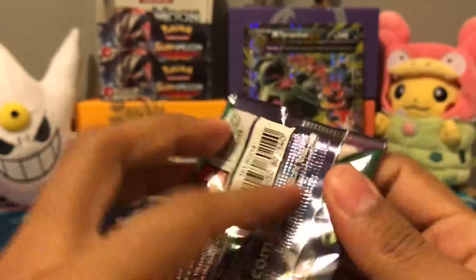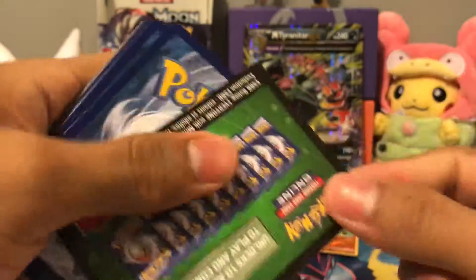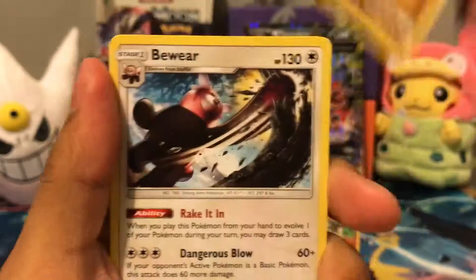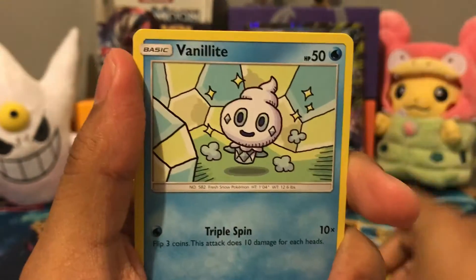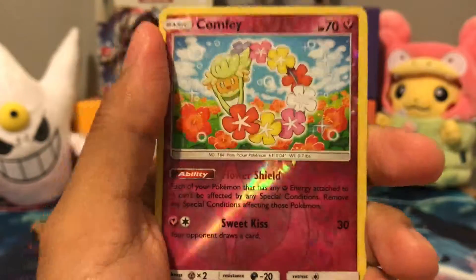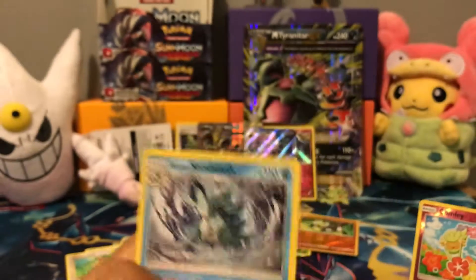Final pack, Guardians Rising. If I get Wishiwashi again I will burn that card. We're not getting crap. We got a Water Energy, Multi Switch, Shelgon, Bewear, Barboach, Clefairy, Rockruff, Dhelmise, Wishiwashi. I've had enough of these. But that's a reverse rare, and it actually comes holo foil. And we got rare Sandslash.